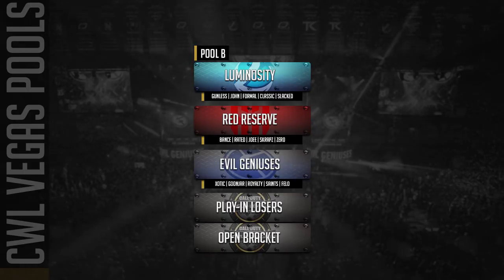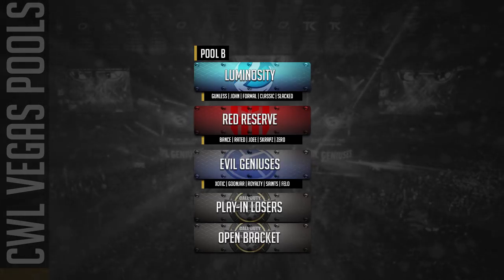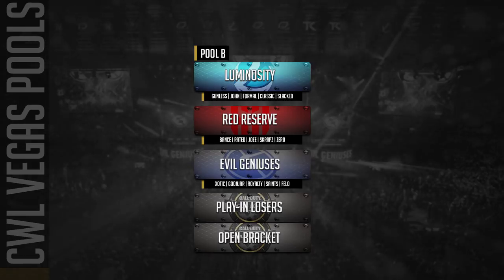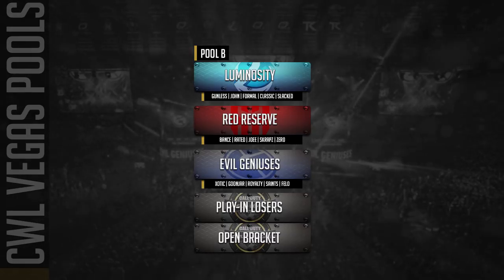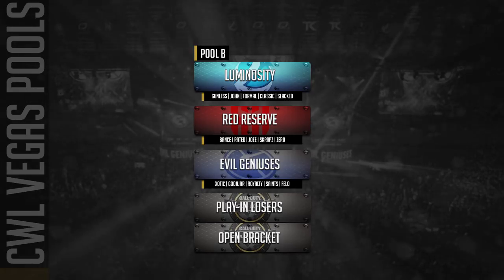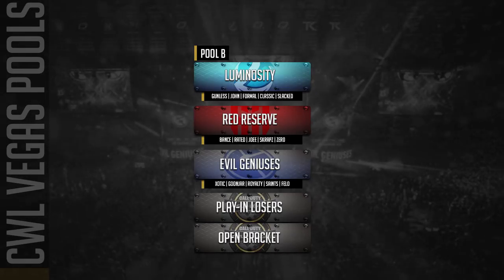They had a 3-0 win against United, but United wasn't playing with Clayster or he was playing on really bad internet, so we're not going to hold that one against them. If they're not able to take a full set off Splice it's going to be really difficult for them to move through this bracket, although I think they have the easiest pool without a doubt. Red Reserve — we know absolutely nothing about them, as they have not been playing anything on stream and haven't really played since the first 2K event. Vance, Rated, Joe, Scraps, and Zero make up that roster, but the Europeans have been putting in the time.